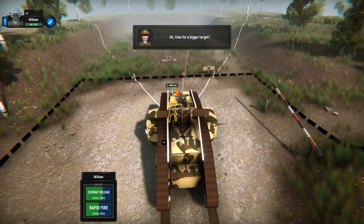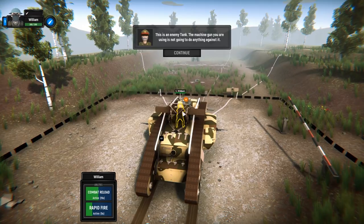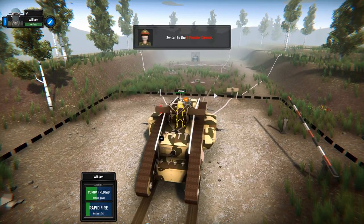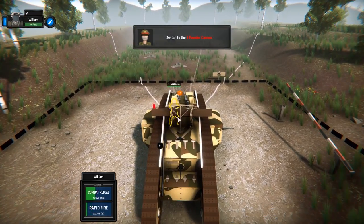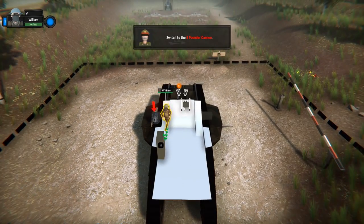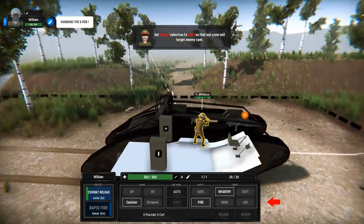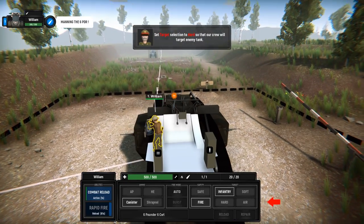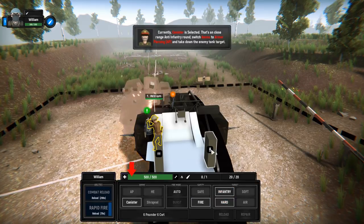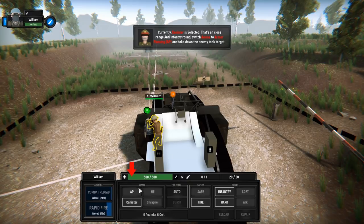Time for a bigger target — an enemy tank. The machine gun you are using is not going to do anything against it. Switch to the six-pounder cannon. There it is — I hope it's armed this time. That's cool, it's right on the side of the tank. Set the target selection to hard so our crew will target the enemy tank. Currently canister is selected — that's a close-range anti-infantry round. Switch ammo to armor piercing and take down the enemy tank target.